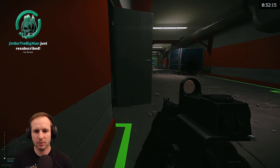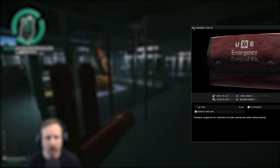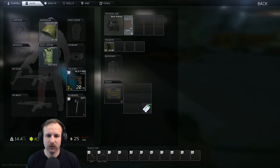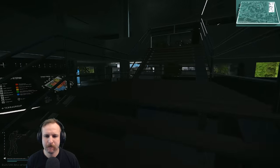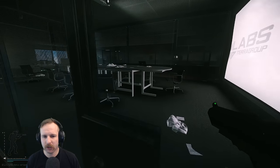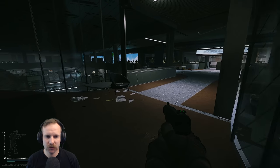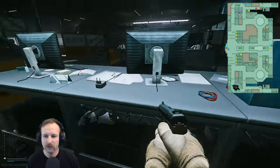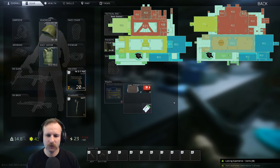Ambulance. You're required to find a portable defibrillator and two CMS surgical kits found in raid and hand them in. For meds, search all the med spawns — the med building on Reserve is great. You can also go to the resort on Shoreline, or Emcon or Mantis on Interchange for a good chance at meds. In Labs, the green, blue, and black rooms are good for meds but quite risky. For defibrillators, the ultra medical room on Interchange has a really good spawn chance, otherwise you're likely looking at the green or blue rooms in Labs.